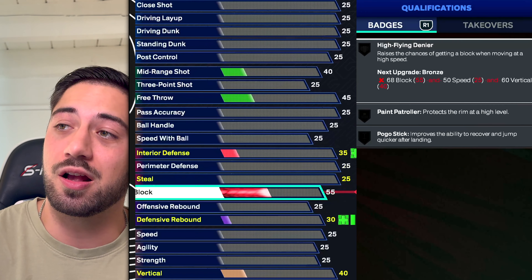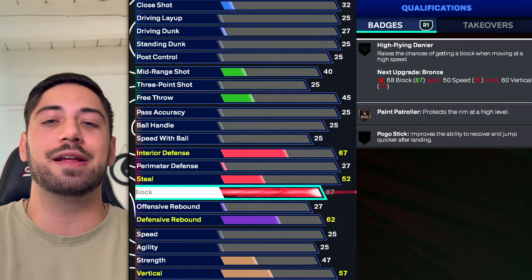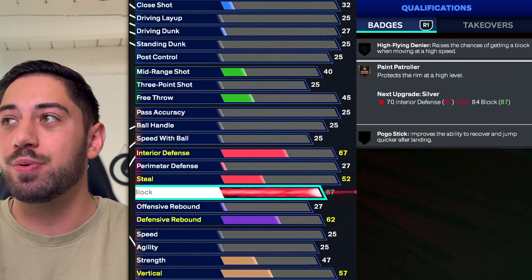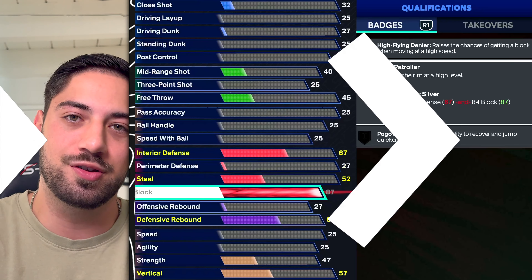At 17, block. Block sucks this year. I think interior defense is way more important. You're not going to get 10 blocks in a rec game unless you have a 99 block. The only reason it's at 17 is that you do need it for Paint Patroller, and Paint Patroller is like the only decent interior badge. But blocks suck this year.